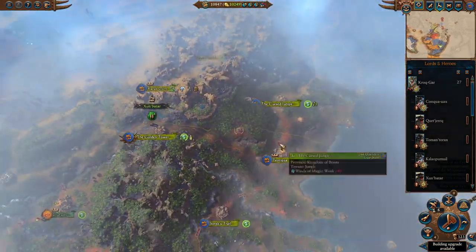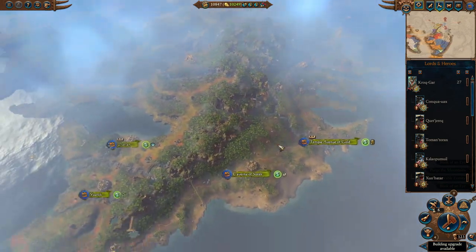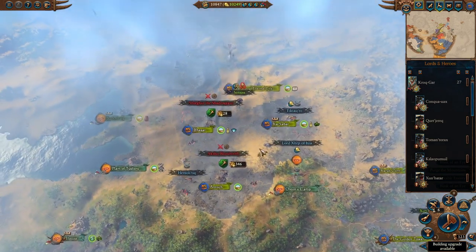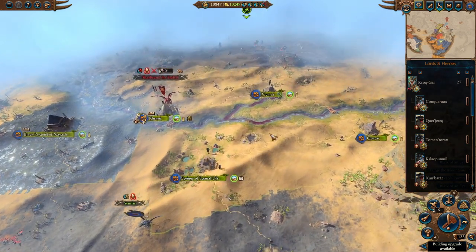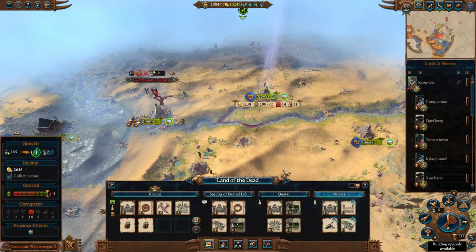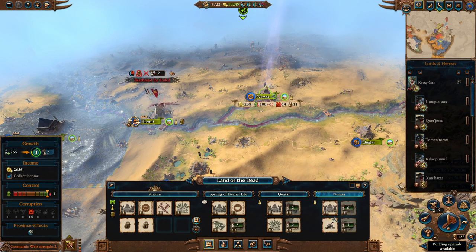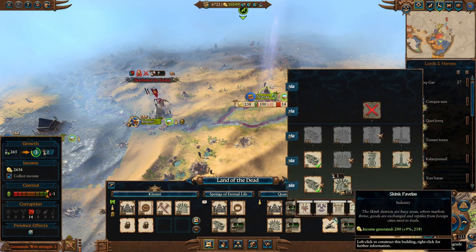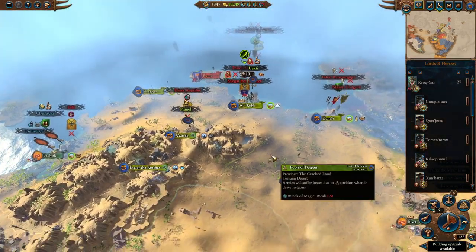Can we do any building? I think these settlements are all somewhat fully upgraded. What about in the desert? Maybe I don't want to upgrade anything there right now. We could upgrade Numus - let's go ahead and upgrade the defense in Numus. We can go ahead and upgrade the growth as well. And then what I'm going to build in here - we could build more income. Let's do it. I do love a good bill of gold.